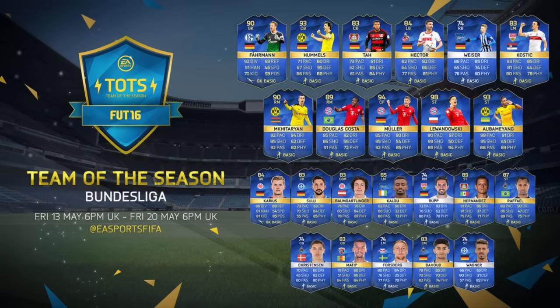Finally, next to Douglas Costa is a Team of the Season Mkhitaryan who has 92 pace. The Bundesliga Team of the Season is just full of pacey players. Moving on to the bench and reserves then.